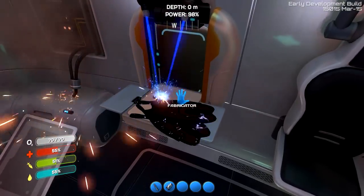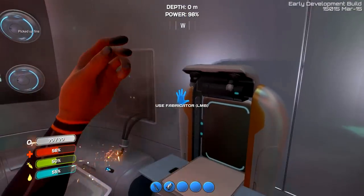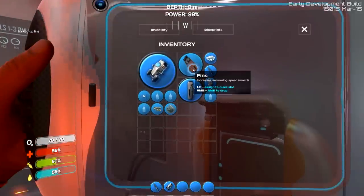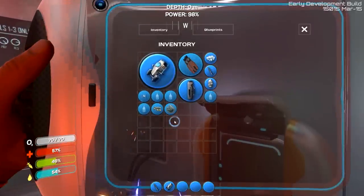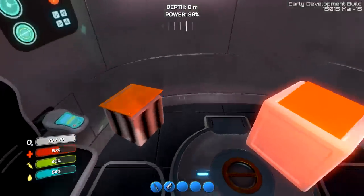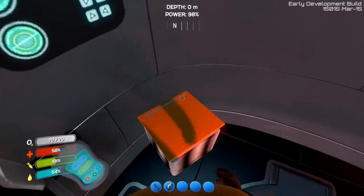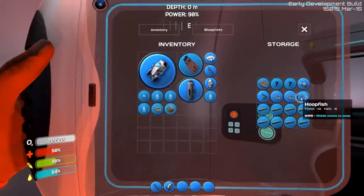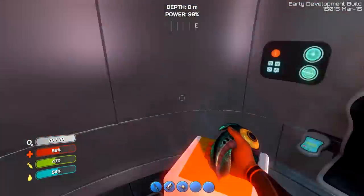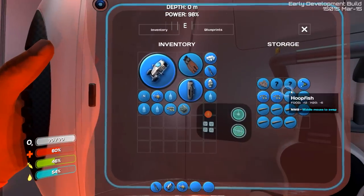I'm not sure what the benefit of the fins will be — it takes up quite a bit of space in my inventory, but I think it might be helpful. I also just realized that new box is actually not a new box — it's a fragment analyzer. We'll have to figure that out later. Let's grab a peeper. Oh, I do have a Seamoth fragment.